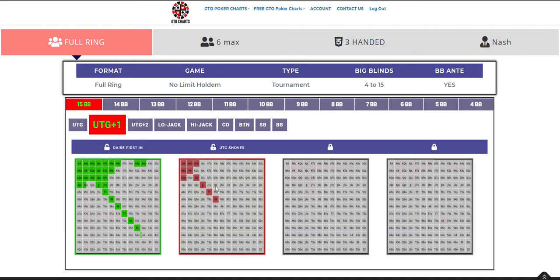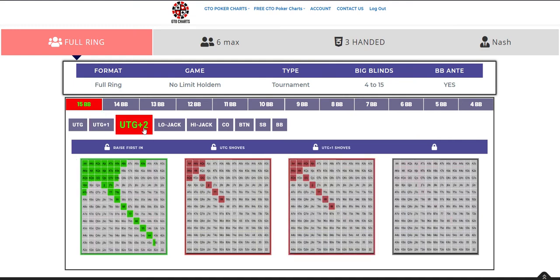If you're under the gun plus 1, you can profitably shove these hands and as you see they're starting to get wider. Also note that as you go up in position, the positions before you may have shoved — this is where the brown colors come in. If you're UTG+1 and under the gun shoves, you can call with these hands and your strategy will be GTO. Further we get closer to the button, more hands can shove and ranges get wider.